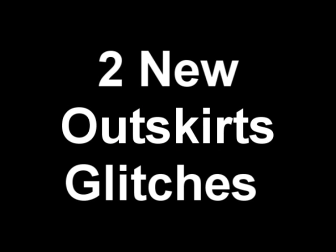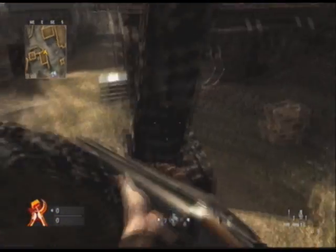This is NJ25 and I'm going to show you two new elevator glitches on Outskirts. First thing you need to do is come to this building right next to the church that's near the middle of the map.